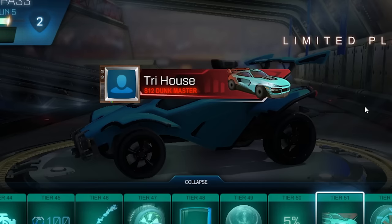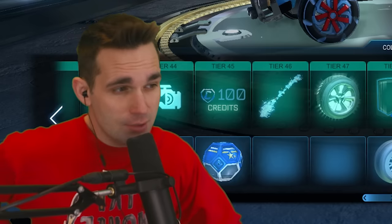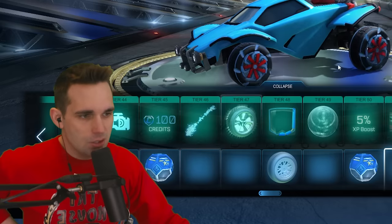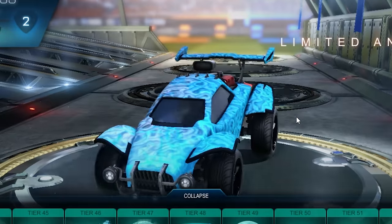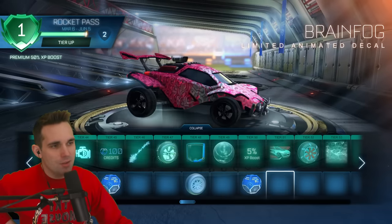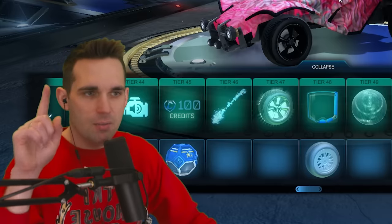Tier 51 we got the Mako player banner. Tier 52 we've got the Calisus wheels — probably my least favorite wheel so far in this rocket pass; again something with a blue variant that doesn't change based off paint color. Tier 53 we have the Brain Fog animated decal — I bet you the color that fades in right here is based off your secondary. At the end of the video I'll double check that. This right here is without a doubt my favorite item in the rocket pass so far.